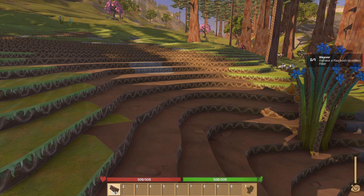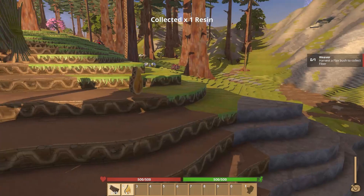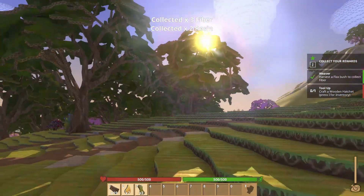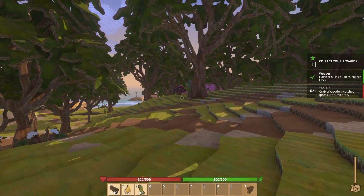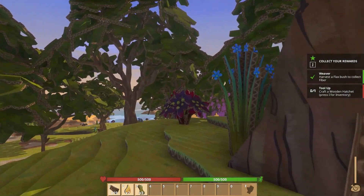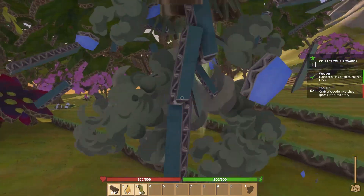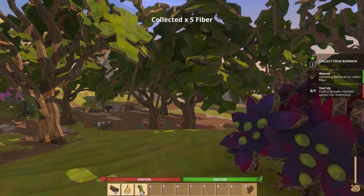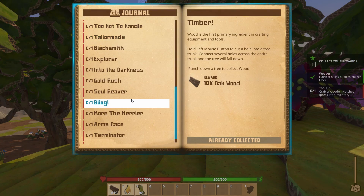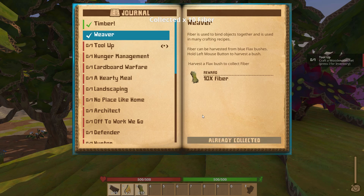Now it says harvest a flax bush to collect some fiber. Let's collect some fiber. That's in these tall-looking blue-topped ones here — this is where you get your fibers. This over here you do not get plant fibers out of; this is what you want right here. It does use a lot of plant fibers, I'm going to just say. We get our reward of 10 fibers.